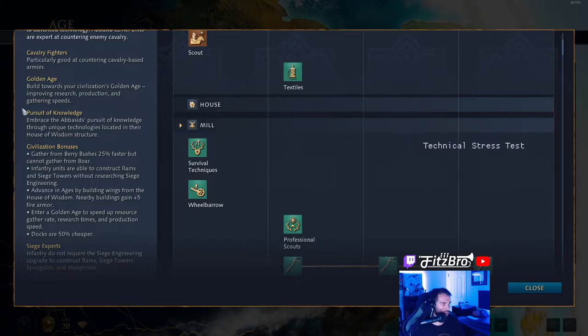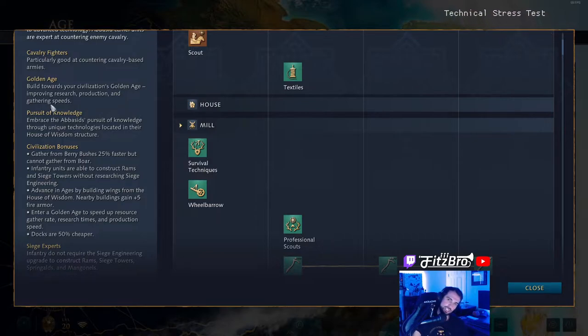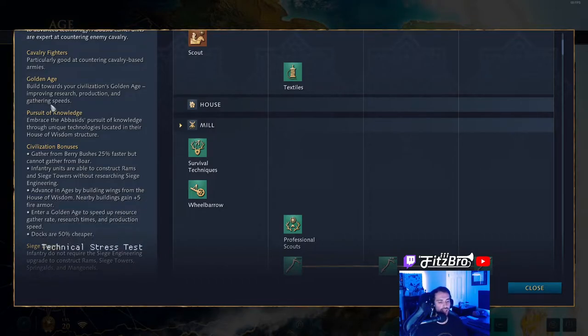The Golden Age is a unique thing about the Abbasids. Build towards your civilization's golden age, improving research, production, and gathering speeds. Basically, you have multiple tiers of golden age — you get three different golden ages. As you build your empire, you want to connect these. You'll see a little radius and you want to make sure buildings are all connected, or kind of weave them together so they are connected, and it adds up.